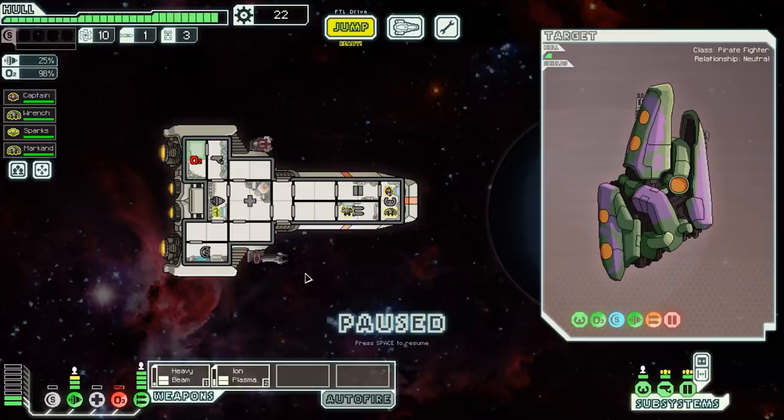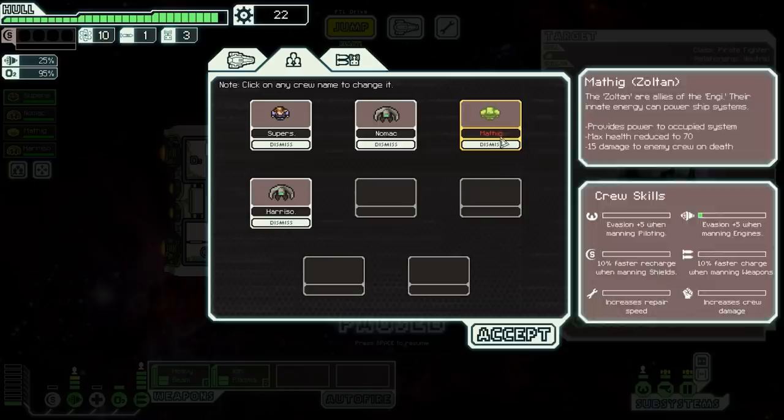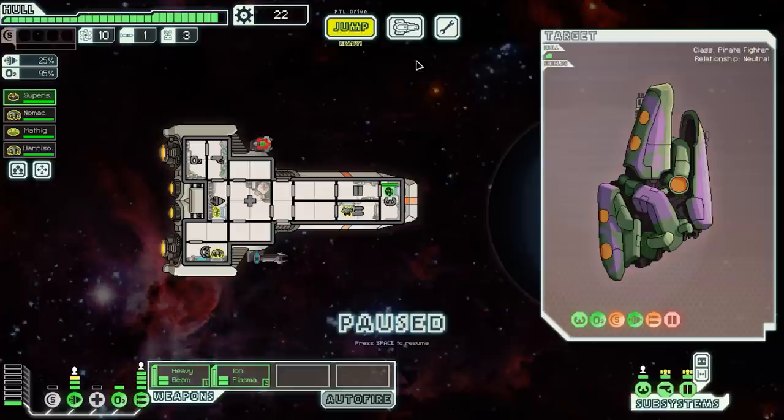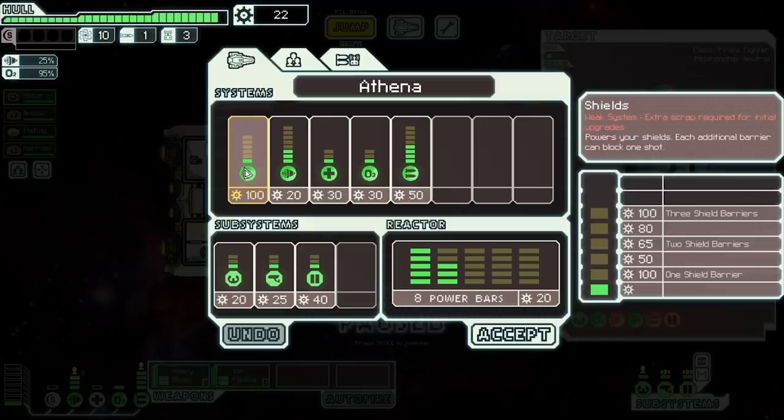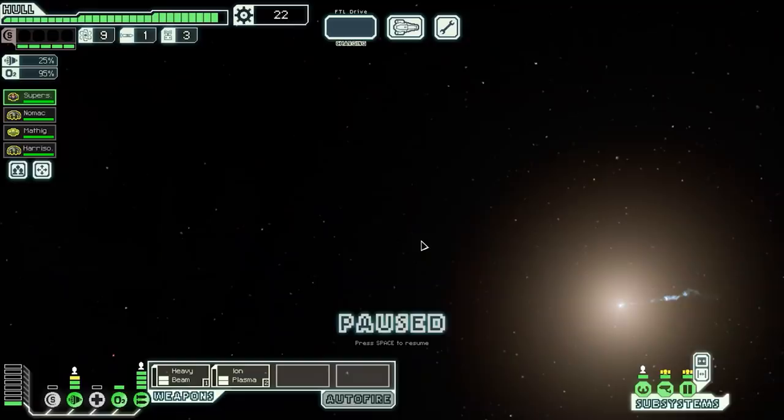We name our crew from the patron list: Supersum, Nomak, Mathic, and Harrison Dunn. Now we have our proper crew. To get another shield bar, it costs 100 scrap — that seems more expensive than normal. Because we took the Zoltan shield, the system is considered 'weak' and requires extra scrap for initial upgrades before the price drops back to 50. We need a lot of scrap and we need it now.